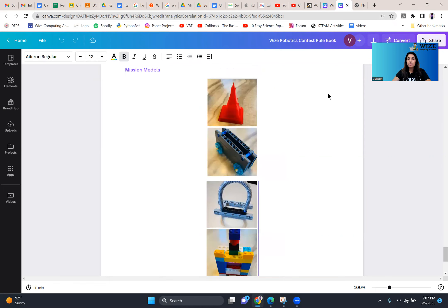These are your mission models that you have been provided on the mat: the tower, the car, the hoop, and the castle.